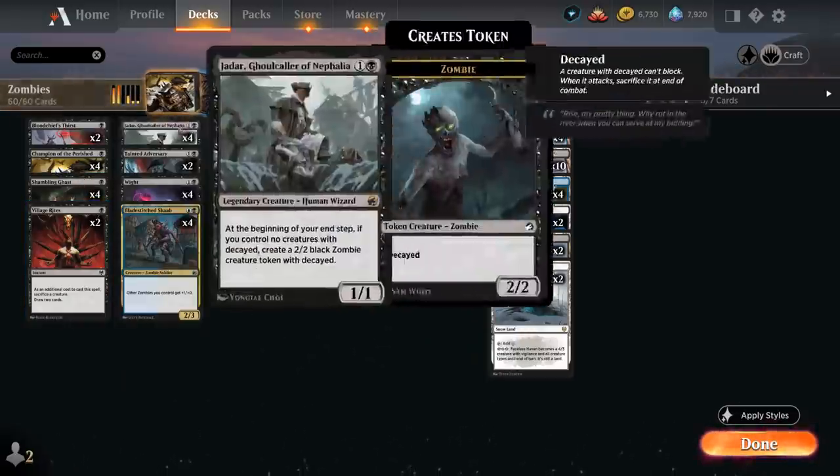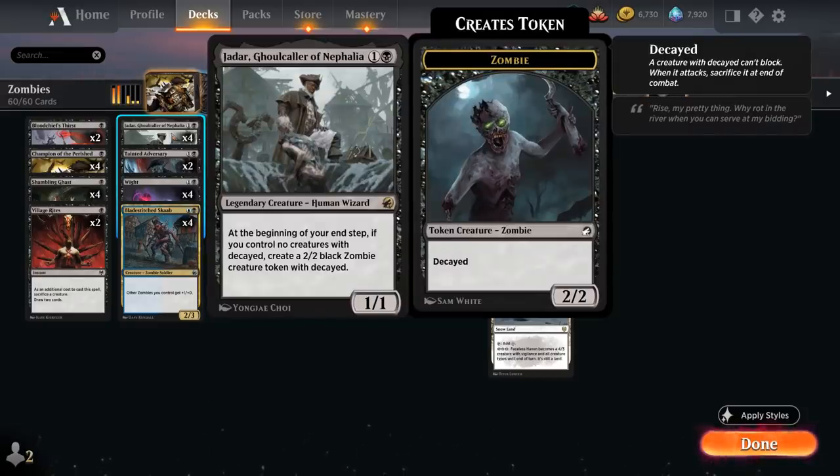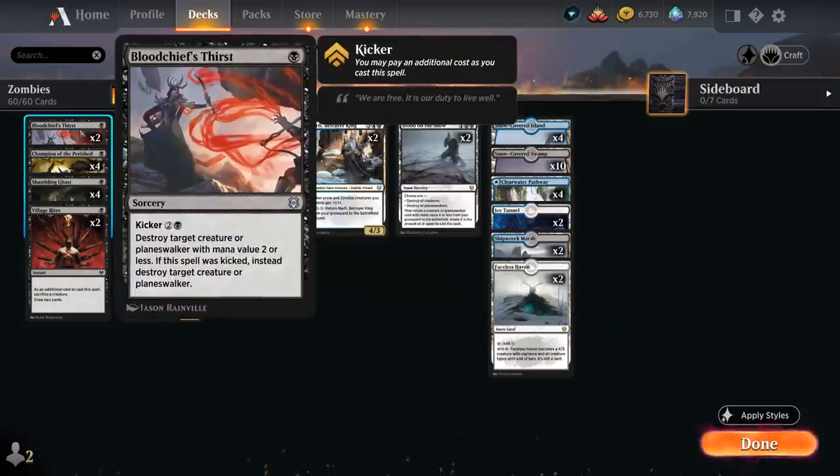Village Rite is also very nice with Jadar, as we can even sacrifice a zombie token with Decayed after attacking with it, before it gets sacrificed — though we might have to be in full control for that to work. There's a tiny window where we can still make that happen. Then we've got two copies of Bloodchief's Thirst as a removal spell that can be kicked to take out larger creatures or Planeswalkers.